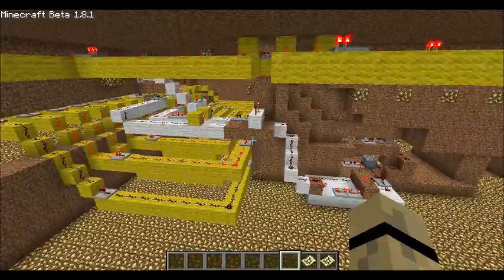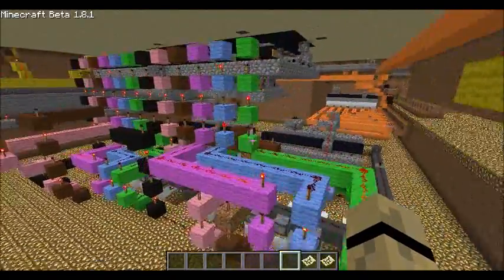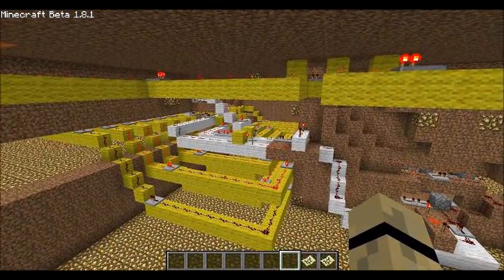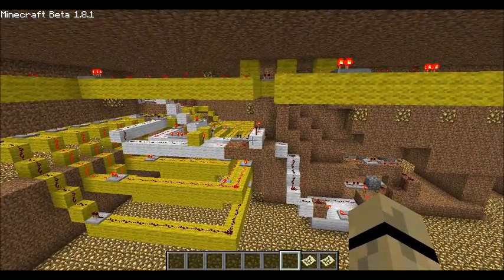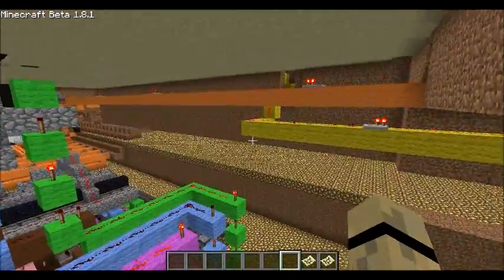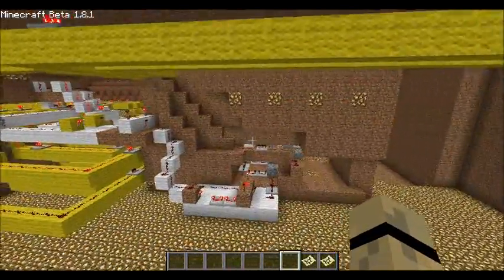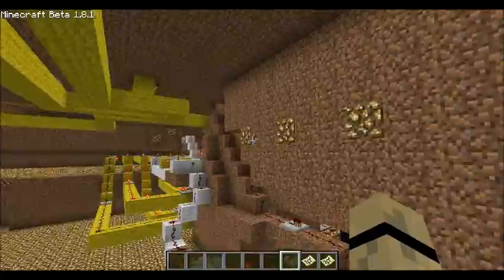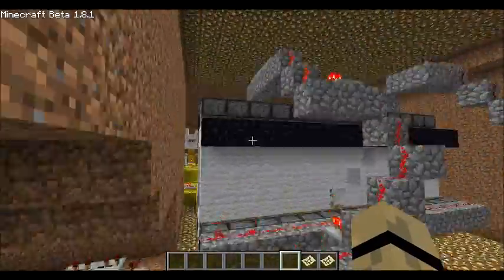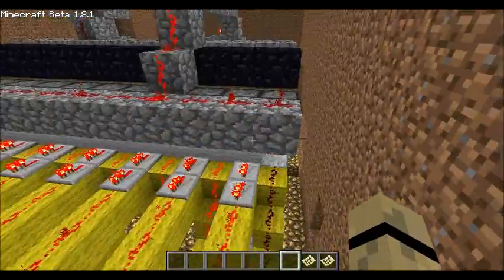Here I am under the map once again. Behind me is the dice rolling machine that I showed you in the first update. Right over here we have all of the wiring for community chest. There are three different areas that it runs off to, and then it all goes into this area right here, because there are three community chest spaces above the map. They all run into this machine right over here, which is the exact same as the dice roller — it's another punch card machine.